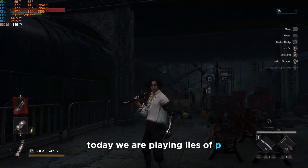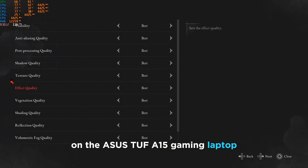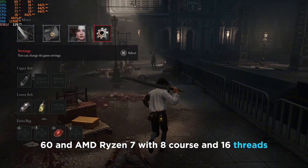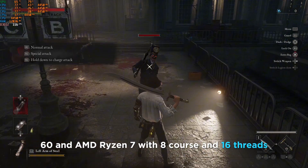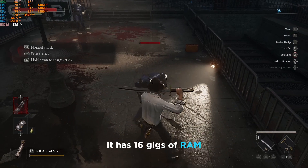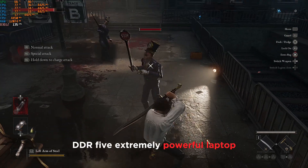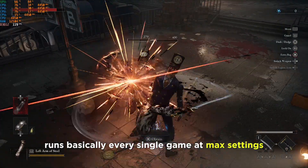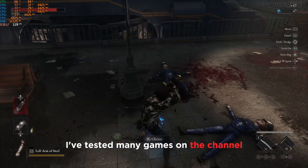Hey guys, welcome back. Today we are playing Lies of P on the ASUS TUF A15 gaming laptop. This laptop has an RTX 4060, an AMD Ryzen 7 with 8 cores and 16 threads, 16 gigs of DDR5 RAM — extremely powerful laptop that runs basically every single game at max settings.